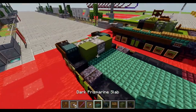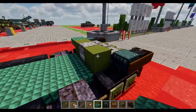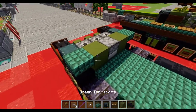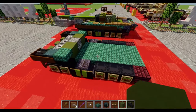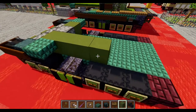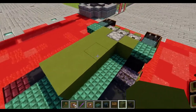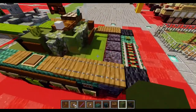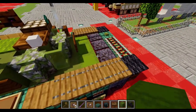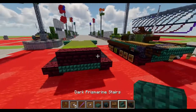With the main body of the tank we're going to start by placing dark prismarine slabs to both sides of the green terracotta blocks. We're going to take our green terracotta blocks and build out a row of five total with four in the middle. Then we'll place down a row of three green shulker boxes facing upwards, then a row of three nether bricks, and then a row of three dark prismarine upside down stairs.